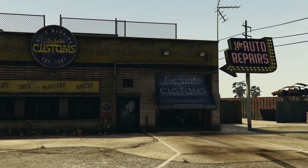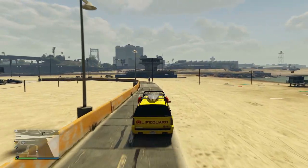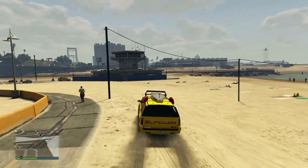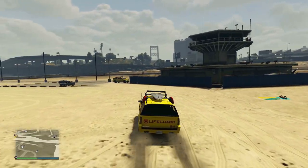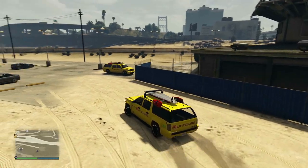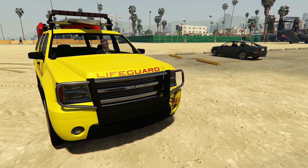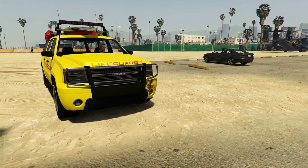Now if you go over to the lifeguard station, you might be lucky enough to get another variant to actually spawn. There are two variants of the Lifeguard — we've got the one with the bull bar on the front and the one without the bull bar on the front. It's quite as simple as that.